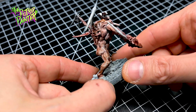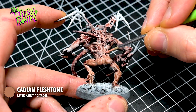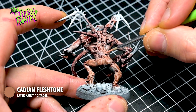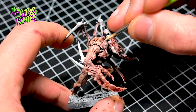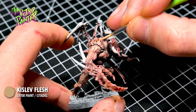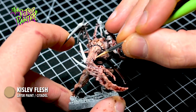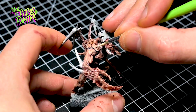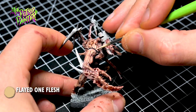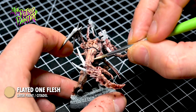Let's highlight the skin next. The first highlighting layer is painted with Acadian Flesh tone, using a rough feathery motion to highlight the rough skin. The second highlight is done with Kistler Flesh, keeping to the raised areas with a rough and feathery motion to create some texture. The final highlight is with Flayed One Flesh, which builds up a nice bright skin tone that will look even more gross later on in the video.